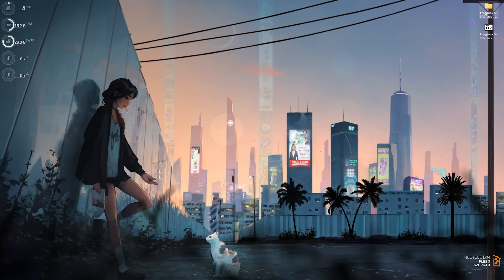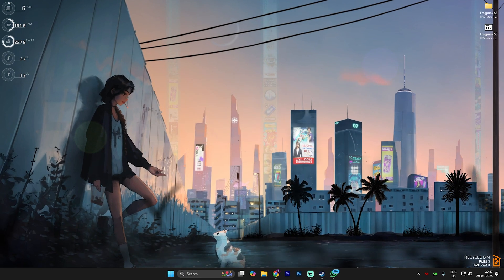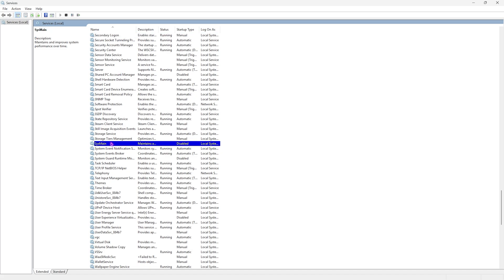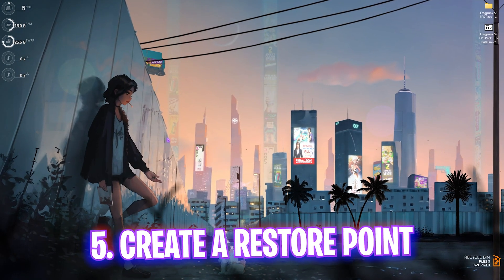The next step is disabling a very unwanted service. Search for Services and open it. Click on any service, press S on your keyboard, and find SysMain. Click on it, head over to Properties, and set the Startup Type to Disabled. This will disable this useless background service which utilizes about 20% of your CPU and RAM resources without performing any useful task. Disabling it will free up system resources and improve your performance right away.